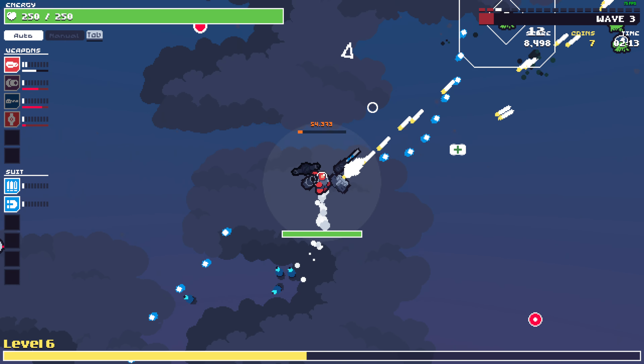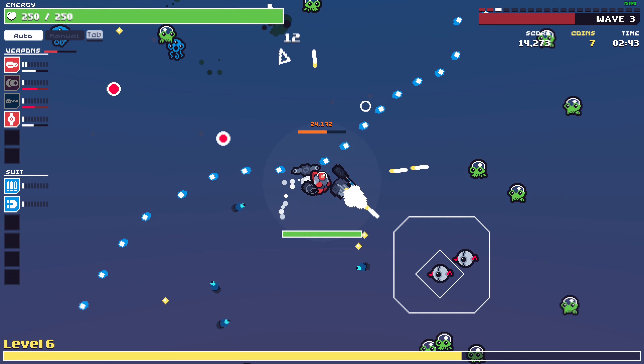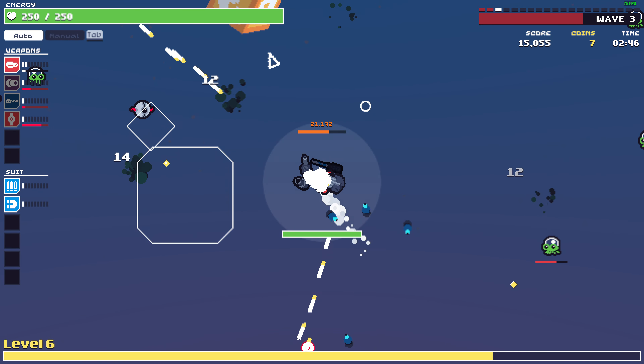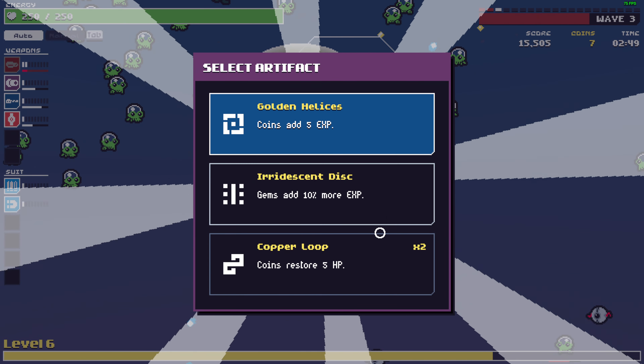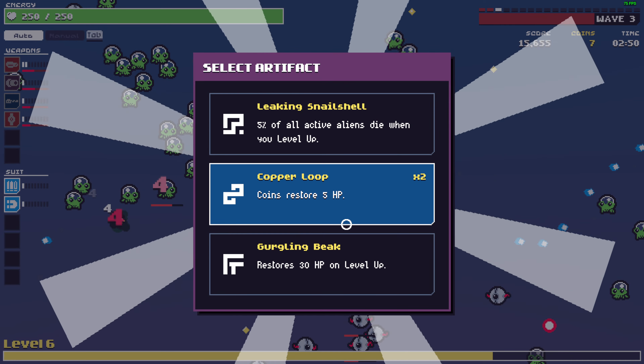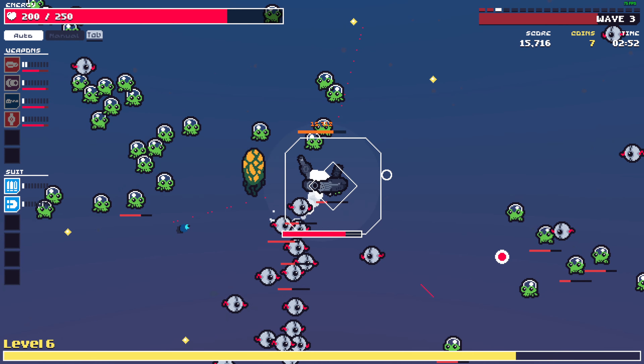This is probably just gonna give me coins, but since I can get more upgrades I definitely need more coins. We're heading to destroy a crate — medkits, health, coins gonna restore health, gems give more XP.